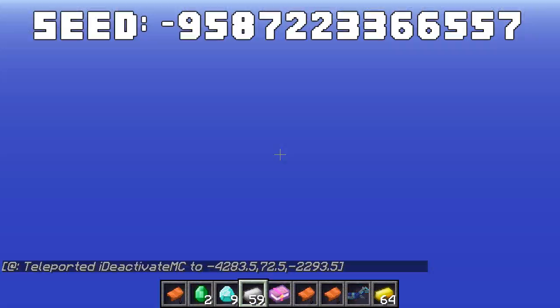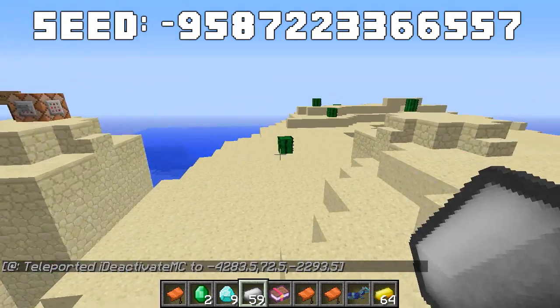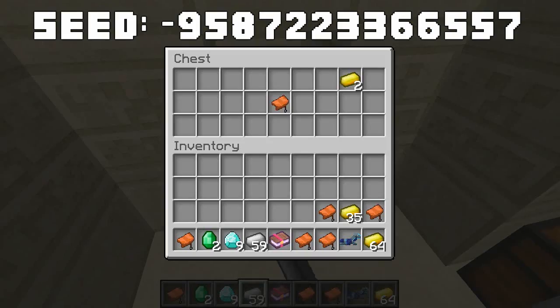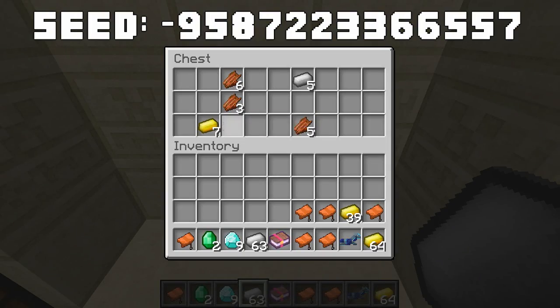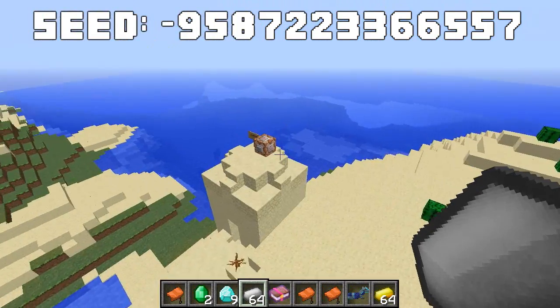The ninth temple is next to a cool little mountain by the sea. The first chest has terrible loot, the second has saddles and gold, the third has iron and gold, and the fourth has more iron and gold. The loot is getting repetitive, but hopefully the tenth and eleventh temples are better.